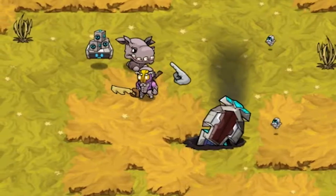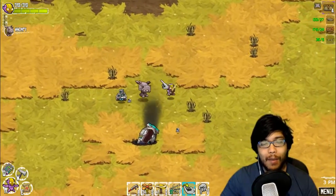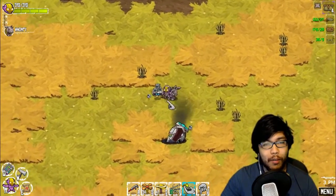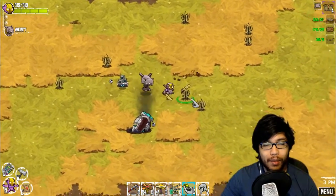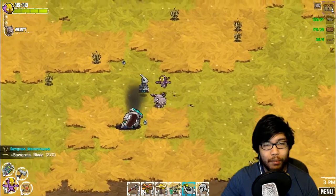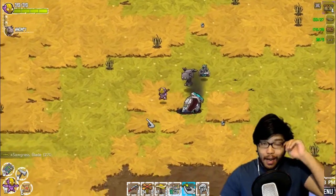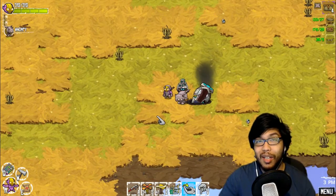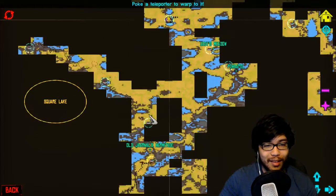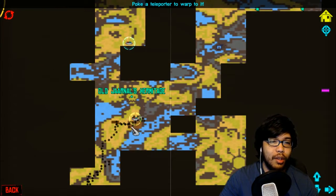Hey guys, welcome back to another episode. My name is Mob. We are back with more Crashlands. What happened in my house, you say? Well, I moved everything, like I said, to a much more further out area. We've seen the place before, but this area is just a crash site - Crashlands that I do not care for anymore. So let's teleport right to my new place. Hope you guys are excited to see it. It's pretty much going to be right out here at the Old Jarrah's Hermitage.